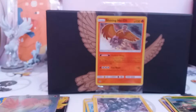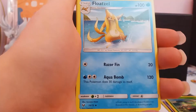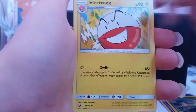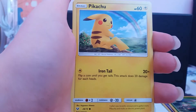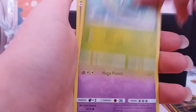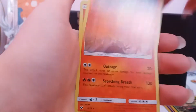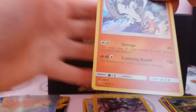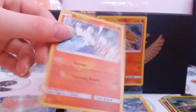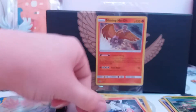Let's see whether we can get a Shining out of the last booster pack. Fire Energy, Arbok, Floatzel, Electrode, Ekans, Pikachu, Totodile, Bulbasaur, Gollet, Reverse Volcarona, and Holographic Reshiram. I'm alright with that — got both of the black and white duo, so that's good.